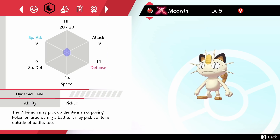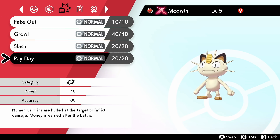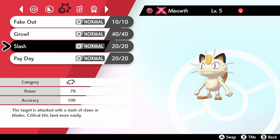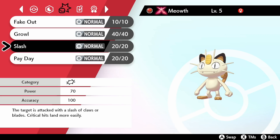Let's take a look at this Meowth. You get it at level 5. You're going to see at the top we have the Cherish Ball — that's what mystery gifts come in. I don't know about its IVs or anything special, because I just started the game. It has the ability Pickup, which means that if it's in your party when you're running around and battling, it's going to find random items, which is pretty awesome. It has Fake Out, Growl, Slash, and Payday.